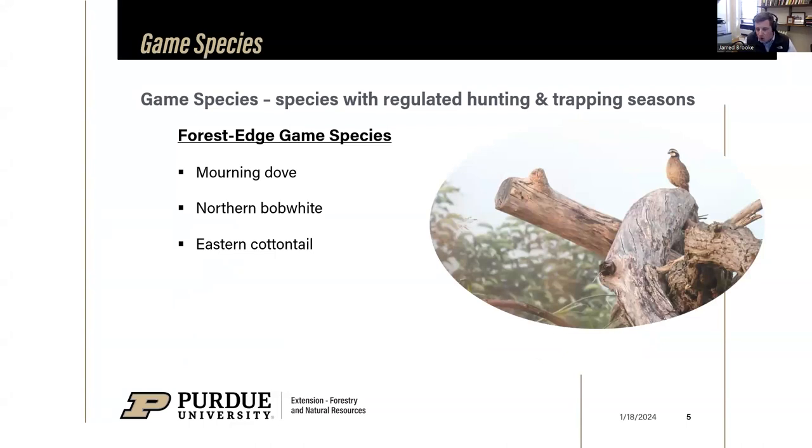There are also some forest-adjacent or edge game species we may touch on - species seen around the edges of forests, things like mourning dove, bobwhite, and cottontail. We won't cover these as thoroughly, but questions are welcome at the end.